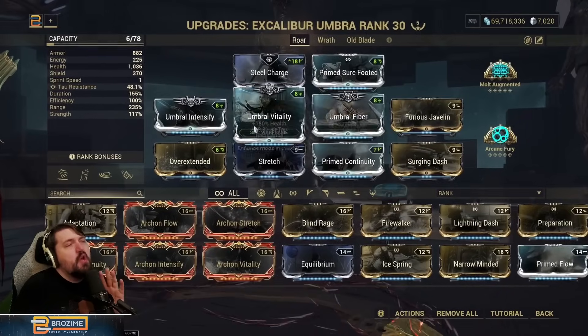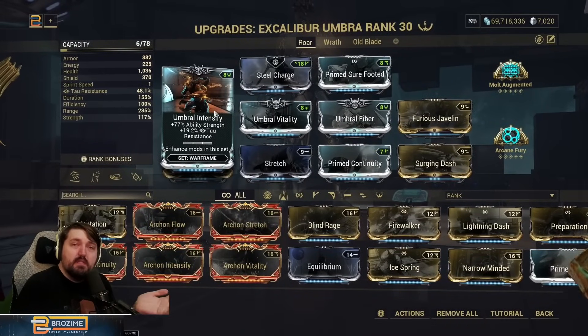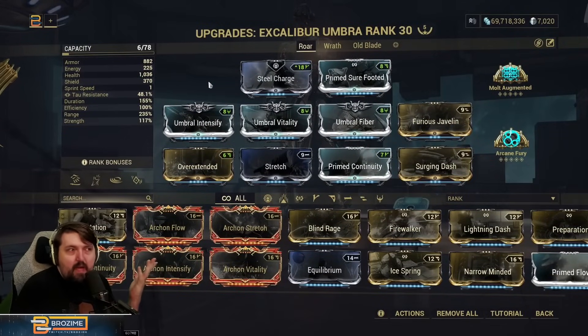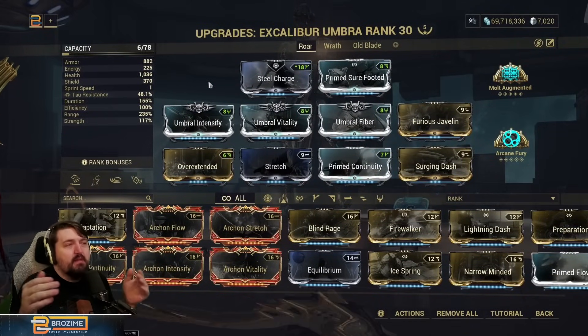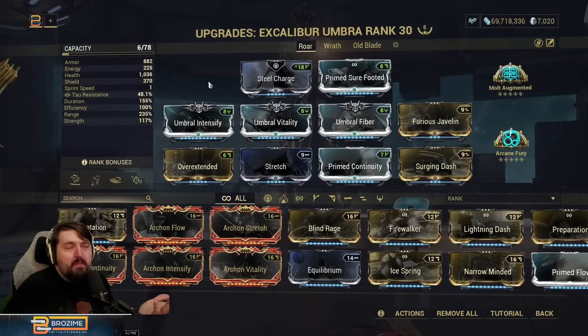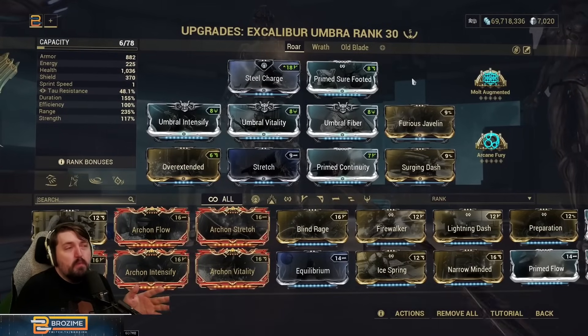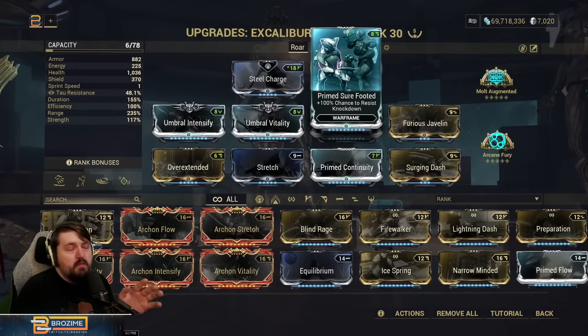That said, the umbral mods are totally fine — you do get a lot of strength this way, so there's no problem with using them. It's not different enough that I've opted to just keep them and show this off in an easier way. Also worth noting: this build is zero forma, as long as you don't include Prime Sure Footed, which is not necessary but just really convenient.